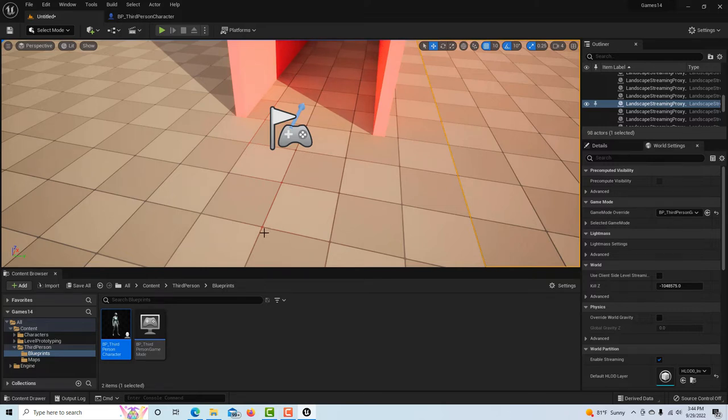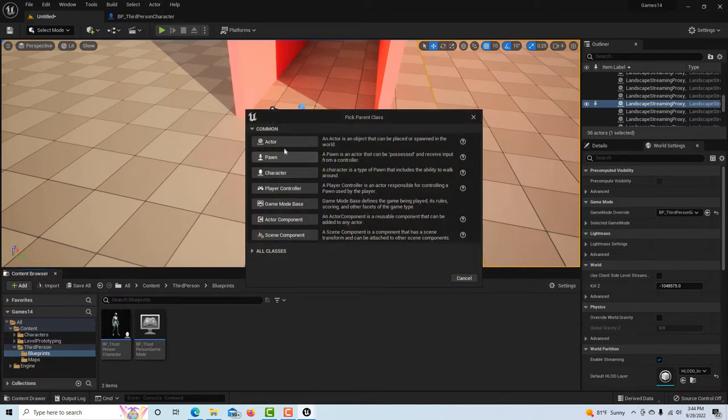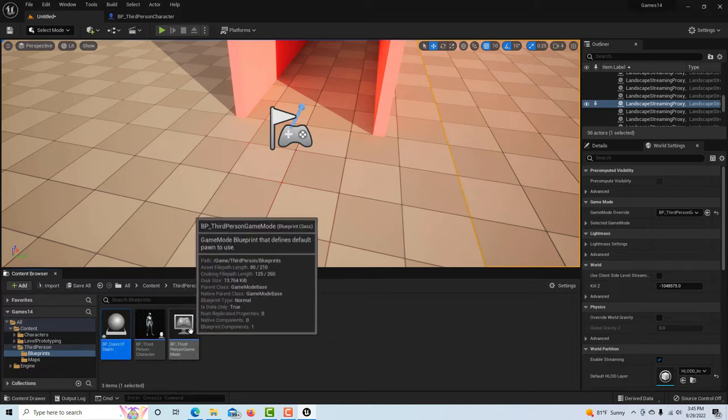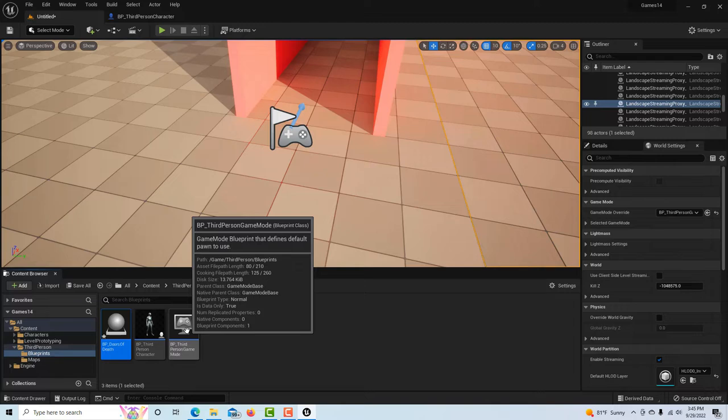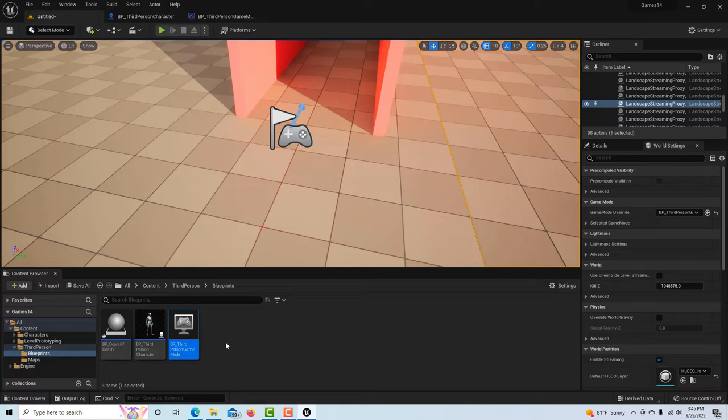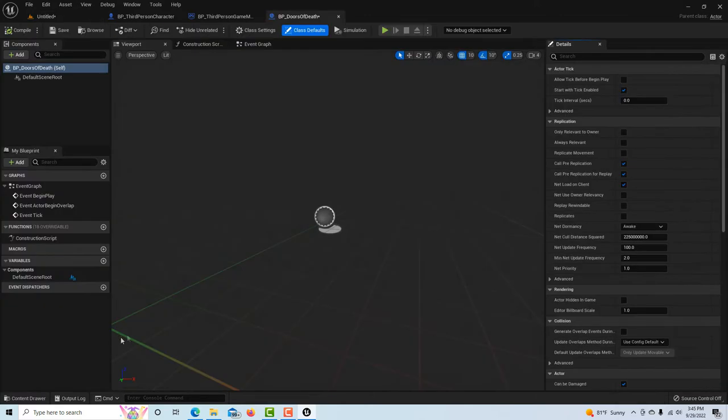Now we've got the death mechanic working. We're going to work on creating our revolving doors of death. Click in the content browser, right-click, and create a new Blueprint Actor. Call it BP Doors of Death. Double-click to open it. There's a gotcha coming up and I'll show you what that is in just a second.